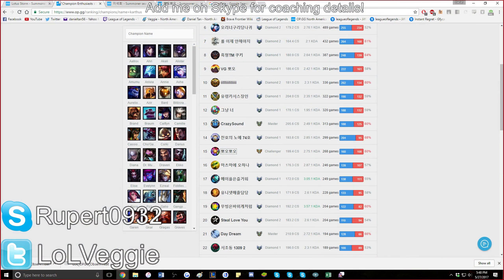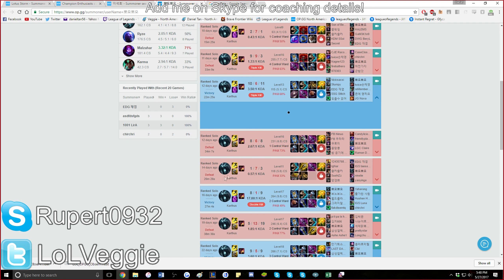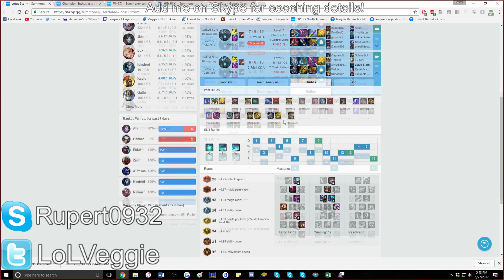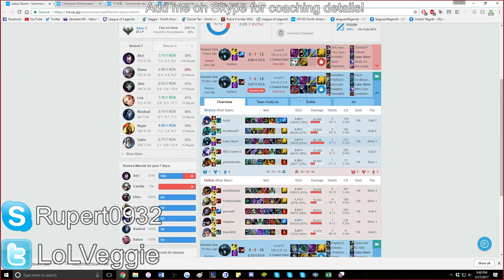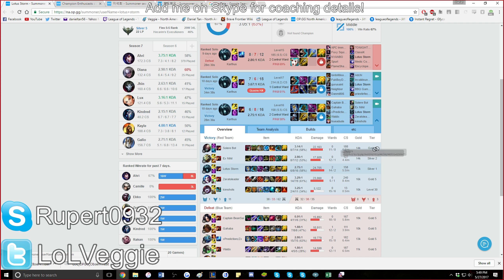His runes are actually really ideal because the extra HP scales well with Karthus's defensive aspect — that's why he builds that way. It's completely fine to copy him. This setup with the 7-6 score is crazy — he did the most damage. That's what I expect; Karthus usually does a lot of damage.